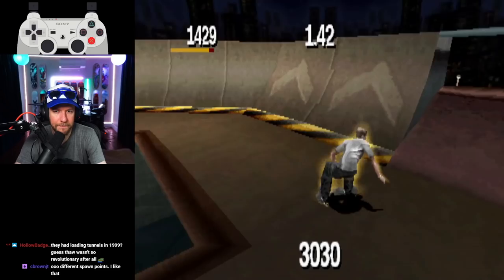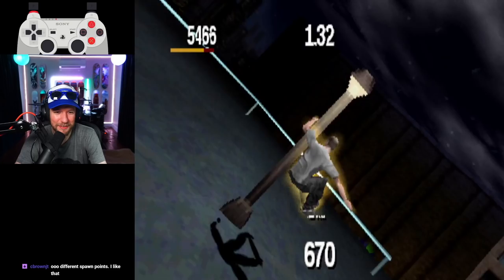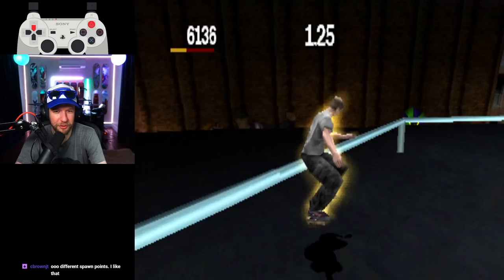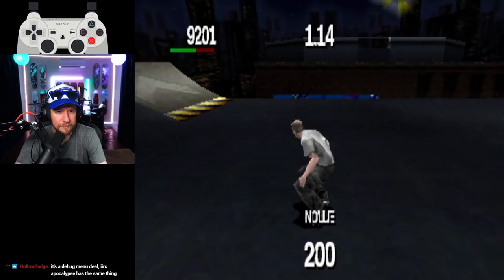I noticed they have these grinds connecting across the gaps in the quarter pipes, but the QP grinds are broken in this build. And that's the copy-paste pool from Chicago — hey, I would do the same. These rail placements always were weird to me — it feels like they just threw them up there and figured they'd sort it out later, and they just never figured it out.